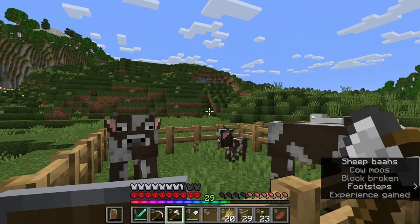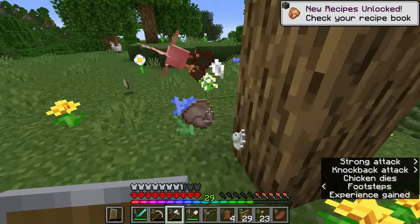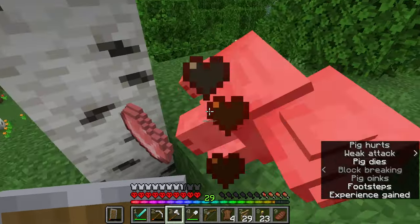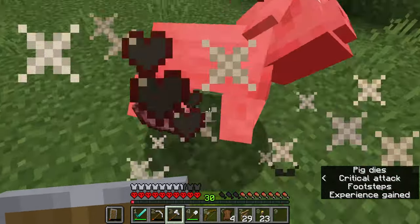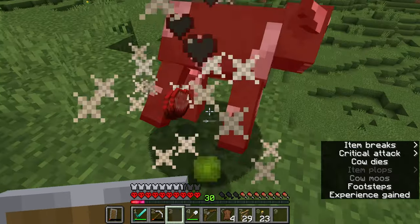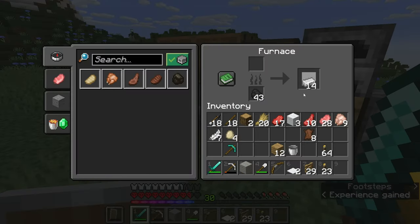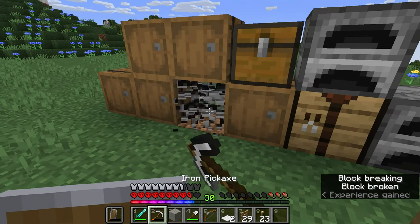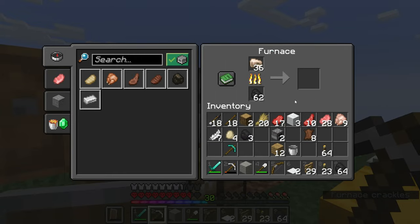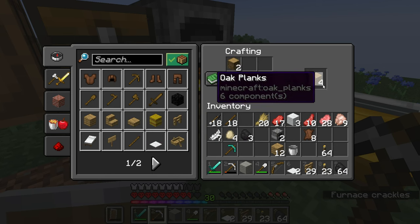Now I need some food. I think we should make ourselves a wee mini smelter. I need 36 iron and a bit of wood.